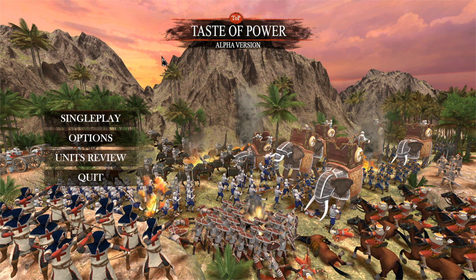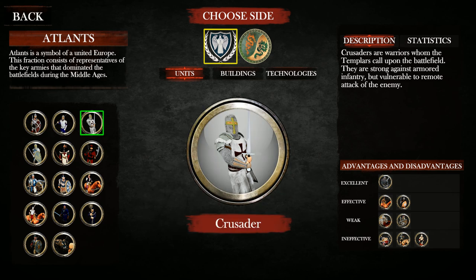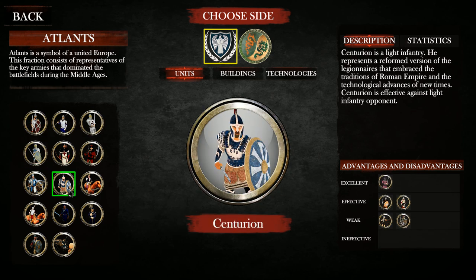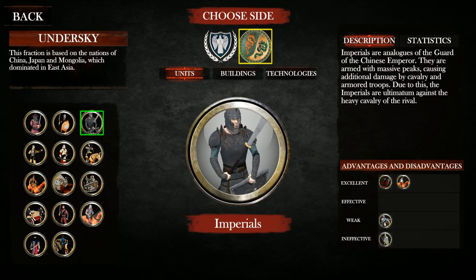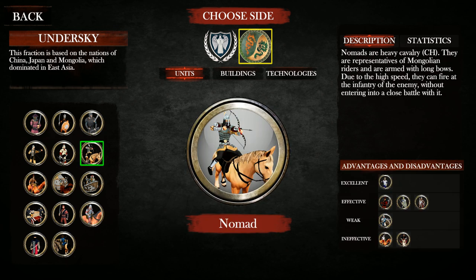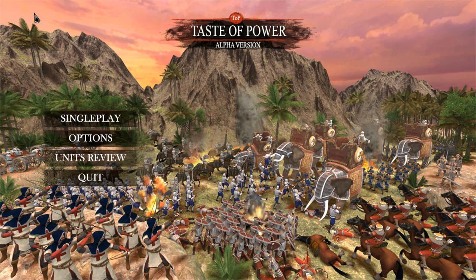This is an RTS, though it is very rough around the edges right now. There's a Units Review section where you can learn about the two factions. There's Atlantis, which is sort of like your Europe-style units — Crusaders, Troopers, Templars, Centurions, and so on. Then there's Undersky, like the nations of China, Japan, Mongolia, with units like Imperials, Nomads, and Ultimatum. You can learn about the stats on the right-hand side. None of that is featured in-game, so you may want to check that out first.